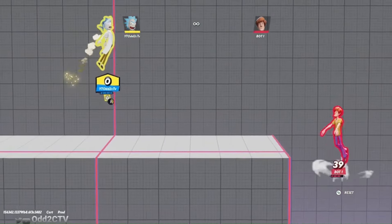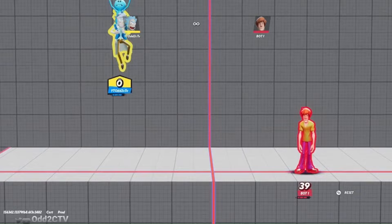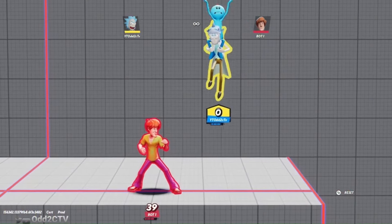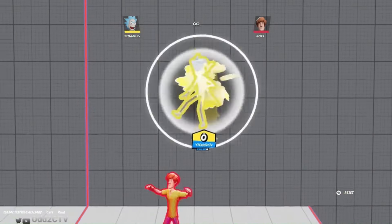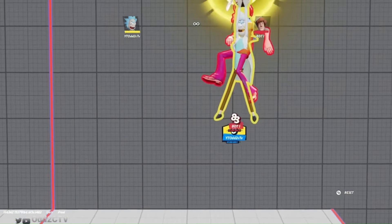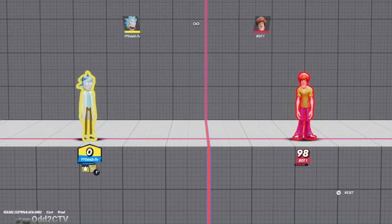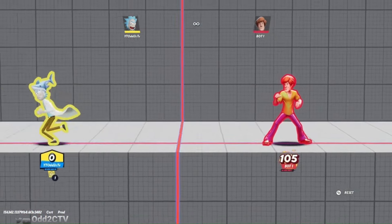Just set up Mr. Meeseeks, knock your opponent into him, and get those confirms. The down-version golf club Mr. Meeseeks also reflects projectiles, so it's good to have out and stand behind. In the sky, the neutral special summons Mr. Meeseeks and he flies Rick upward for recovery. The Mr. Meeseeks above you actually has a hurtbox, so you can do up-tilt Mr. Meeseeks into up-air if your opponents are holding in. You can also throw Mr. Meeseeks backwards - he'll run the entire stage and eventually hit opponents off the edge.